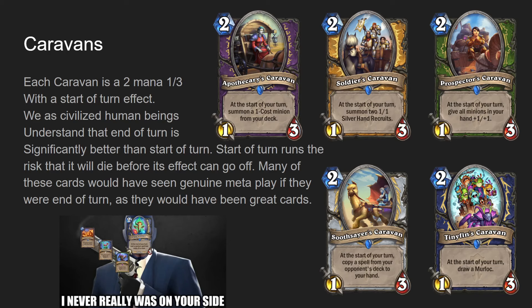Warlock and Apothecary Caravan: two mana, one-three. At the start of your turn, summon a one-cost minion from your deck. Soldier's Caravan, a Paladin, two mana one-three. At the start of your turn, summon two 1/1 Silver Hand Recruits.